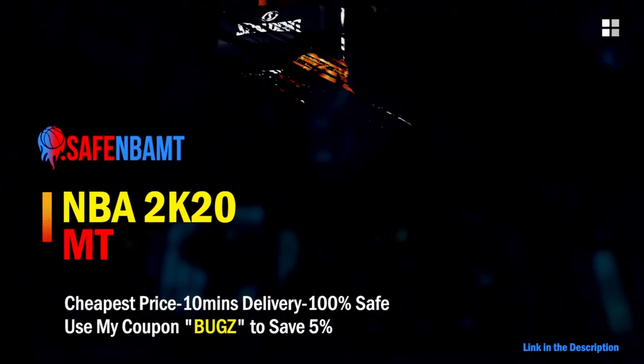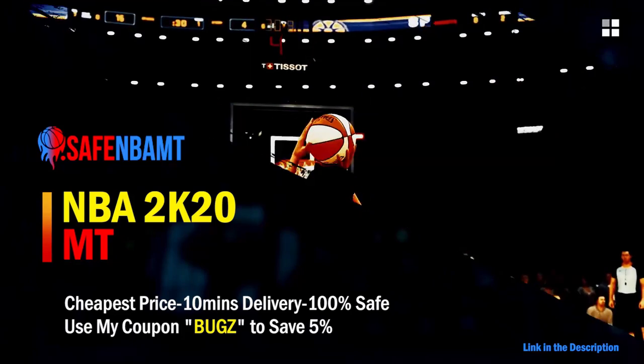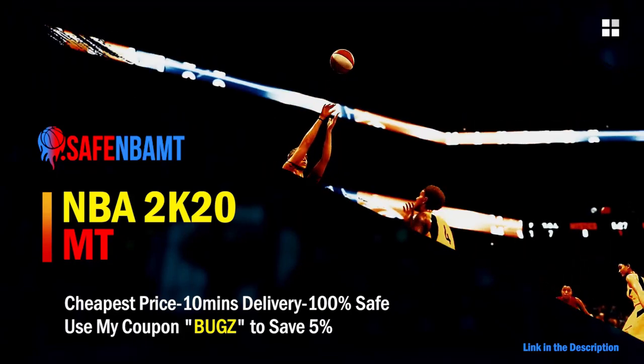If you want cheap, fast and reliable NBA 2K20 MyTeam coins, head on over to nbasafe.com and use code 'bugs' for five percent off at checkout.